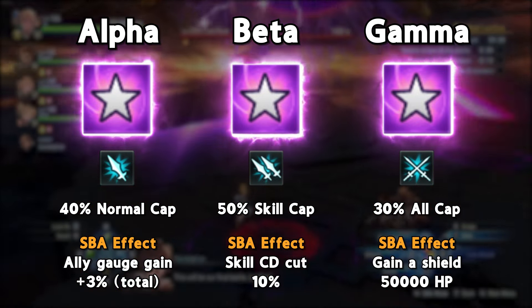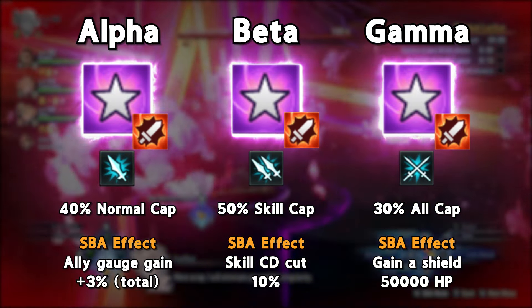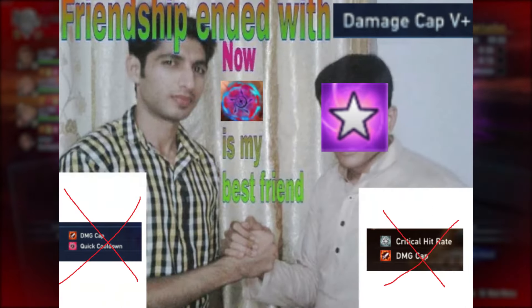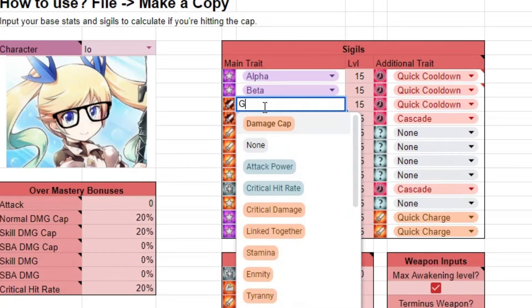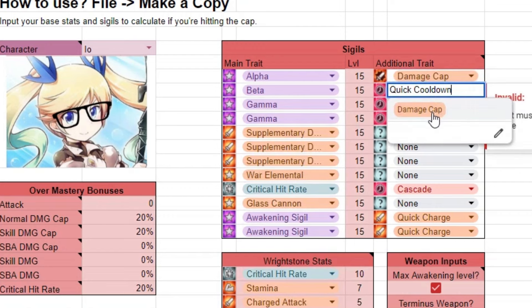More importantly, they always come with the Damage Cap line as a second. This effectively makes Damage Cap a less desirable secondary at the endgame, as you will want to use these sigils to push your damage beyond limits.